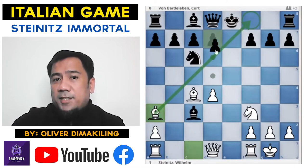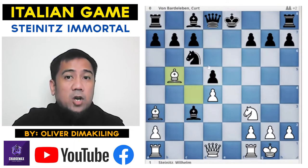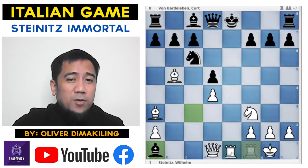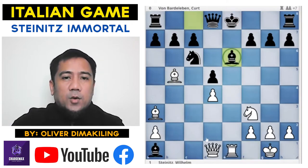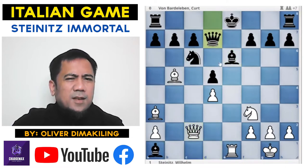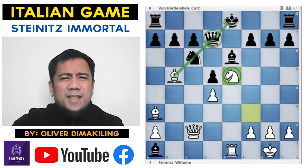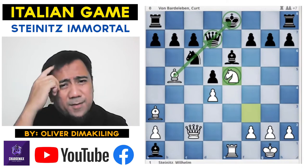If you don't take — for example you play d5 — there's Bishop e5, a pin on the Knight. And if you take, still Rook e1. The bishop protects with Bishop e6. Now Queen c2 hitting c6. Protect it with Queen d7, the Knight jumps to e5 — there's a pin on the Queen and the King. It's still winning for White.